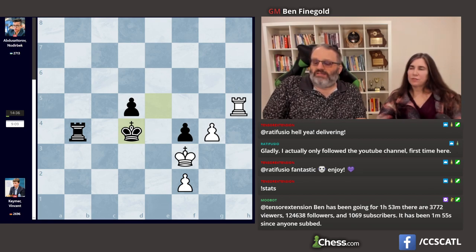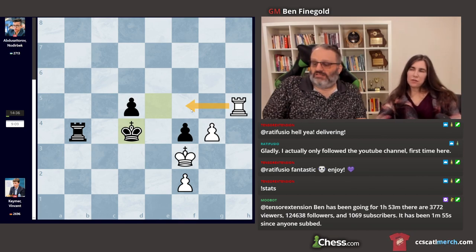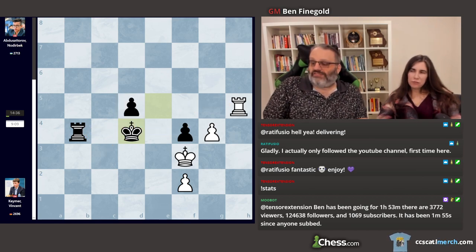White made an error — he played rook h8 and should have played rook f5. After rook f5, if you try to give this pawn up and queen the other pawn: if you play king here, I take the pawn. If you play king here, I play rook takes check and then d4 — your pawn's pinned. So rook f5 is winning. He played rook h8. Black thought better and played King e5. After check, he correctly played King f6 instead of back to d4.